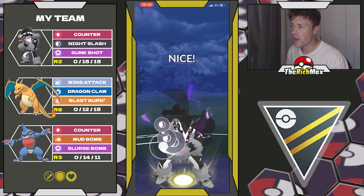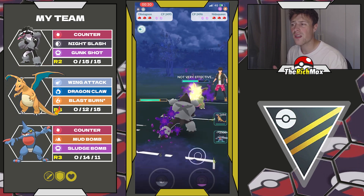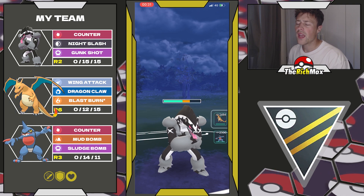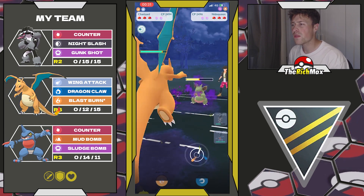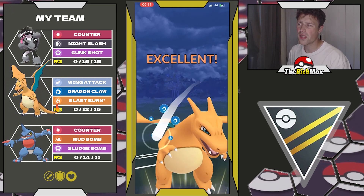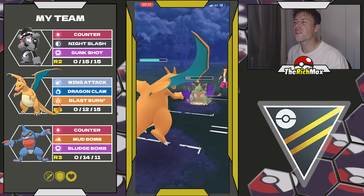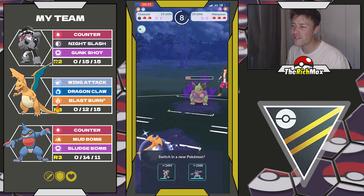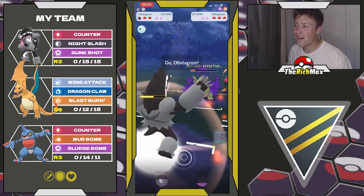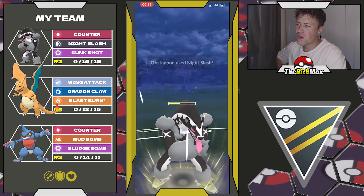Next game we got the Nidoqueen, which is the answer for the Counter user on the lead. So I'm expecting something weak against Counter in the back. I'm going to take one move and then go straight for the Dragon Claw — looking back, not the best thing to do, but I wanted to get rid of the Nidoqueen or put it so low we can farm it down with Counter. But my opponent is running Stone Edge, so that feels bad and we get deleted.